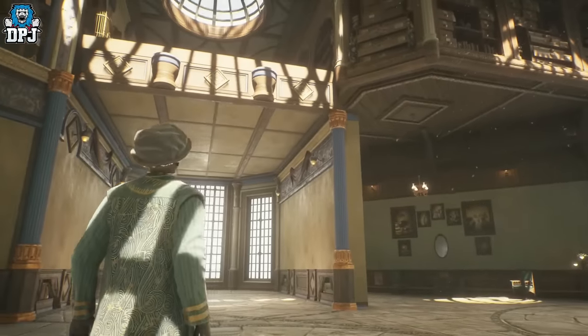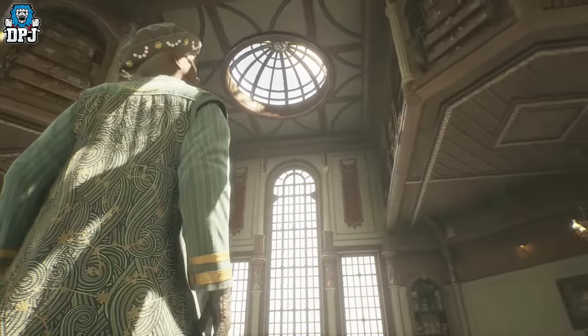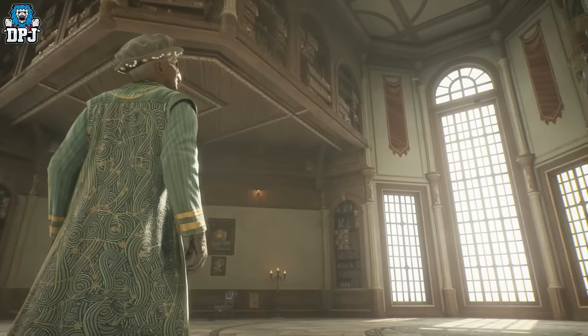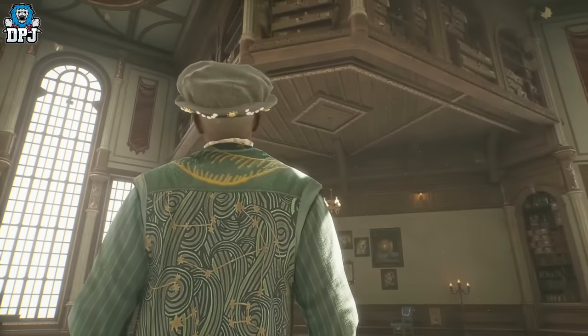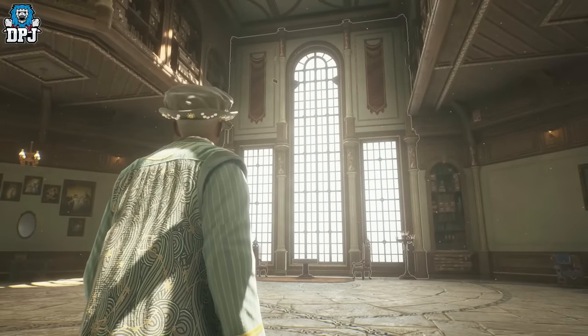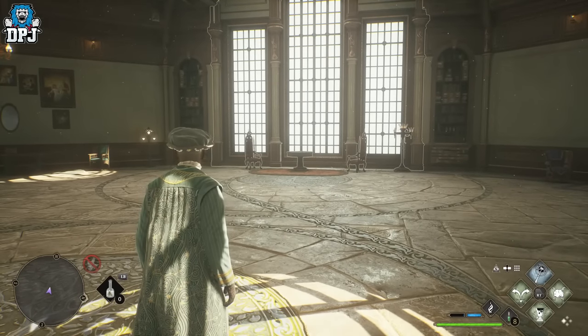I asked people on my Discord and a few friends, and we came to a conclusion about how you get this room to open up much bigger. At first I thought it was tied to the phoenix — that once you catch the phoenix for Deek's quest line, the room would open up. But that isn't the case. People confirmed they have the phoenix and the room isn't open, and others confirmed the room opened without the phoenix. So it's not tied to the Phoenix Rising quest line for Deek.